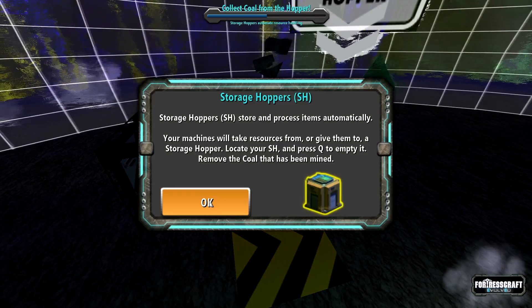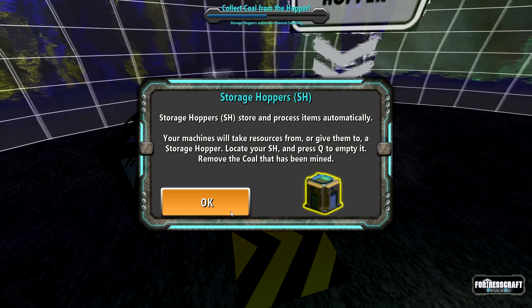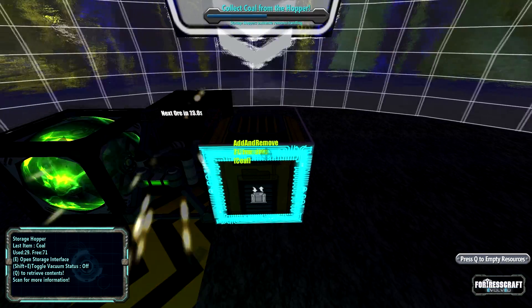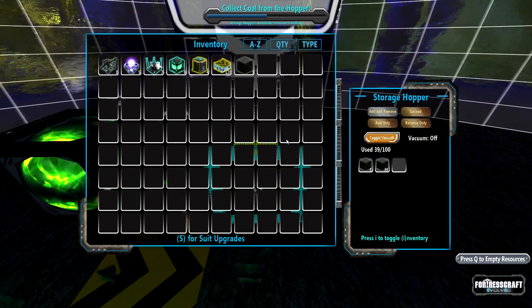Storage hoppers. Store and process items automatically — your machines will take resources from or give them to a storage hopper. Press I to toggle. Oh, that's pretty cool.